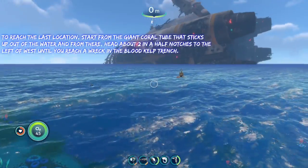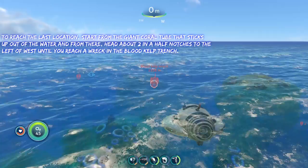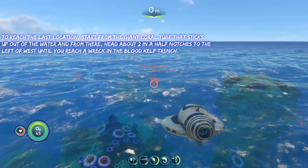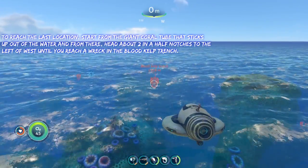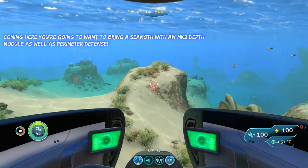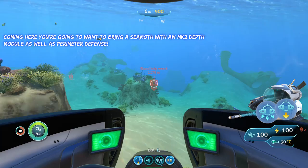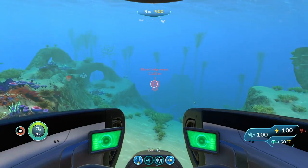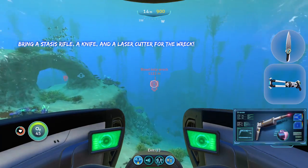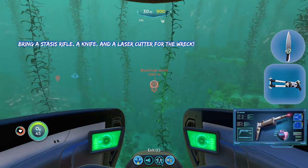To reach the last wreck on this list, we are going to start from the giant cove tree just above the water once again, and from here we are going to head about two and a half notches to the left of west until we reach a wreck in the Blood Kelp Trench. Going here, you're going to 100% want a Seamoth with a Mark 2 depth module — not Mark 1, Mark 2. You're going to want perimeter defense, and aside from that you're also going to want to bring a stasis rifle, a knife, and a laser cutter.